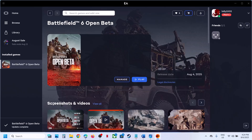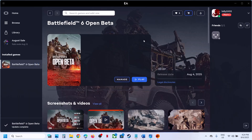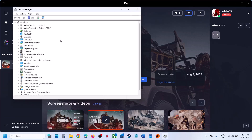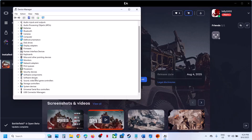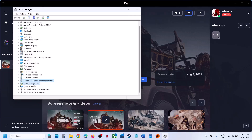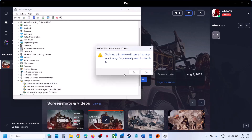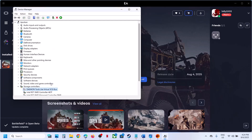But if you're still receiving the error, right-click on the Start menu, go to Device Manager, and then expand Storage Controllers. Once you expand Storage Controllers, you will see daemon tools. Right-click on it and click Disable Device.